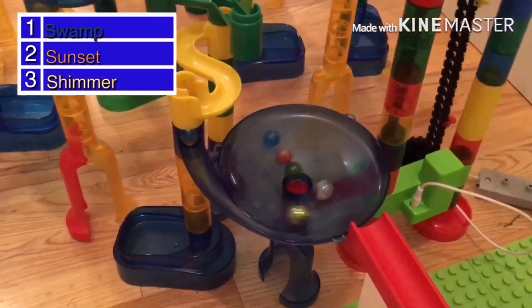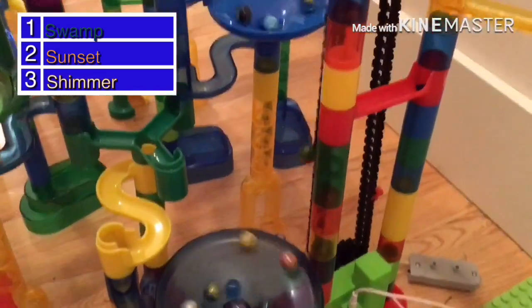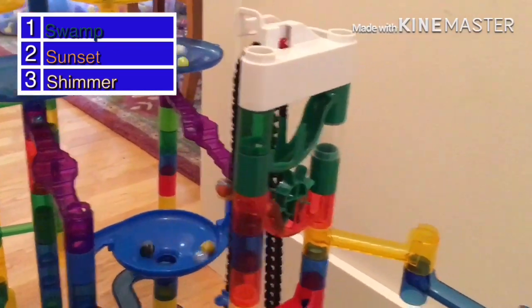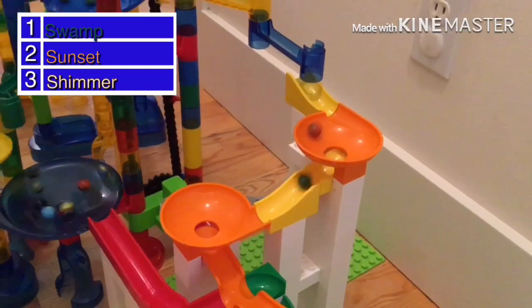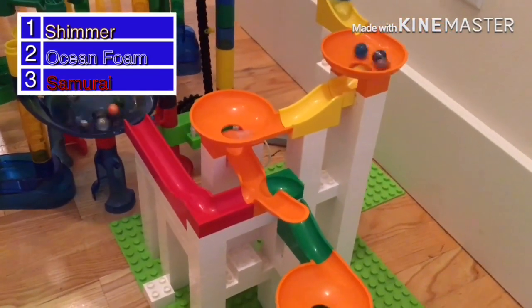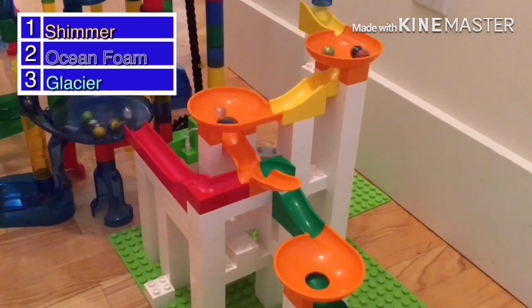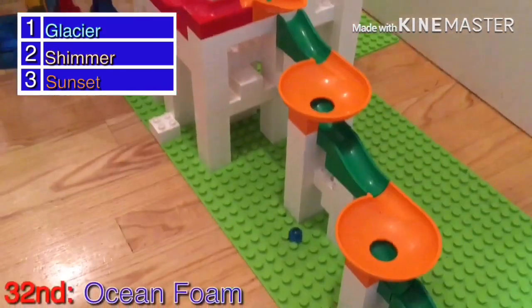Swamp is going up the elevator to tackle the Hubelino funnels, with Sunset and Shimmer not far behind. You can see two windmills ahead. Swamp is now on the first of five Hubelino funnels. Swamp has the lead but goes to the wrong path — it will send you right back to the blue funnel, giving you a huge delay. Shimmer now must make it, but Ocean Foam is going to go through first — but he falls.